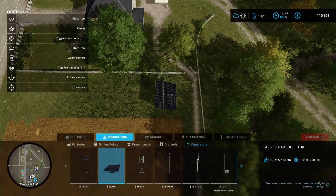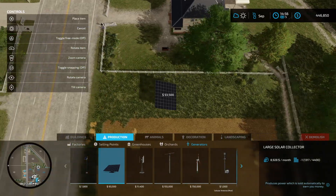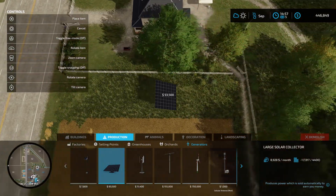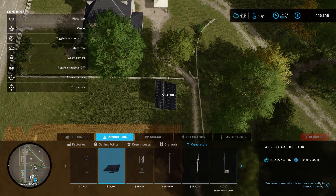Hot tip: use your GPS at 90 degree coordinates, and then basically when we go left to right we'll get a nice straight line of solar panels, so let's go pretty close to the fence.